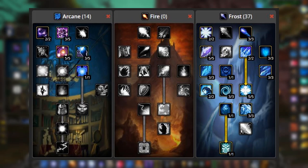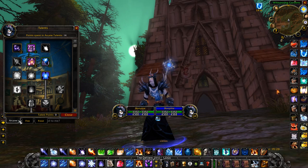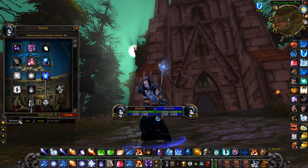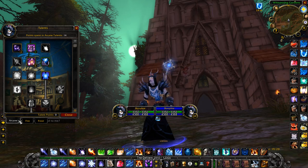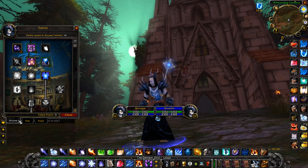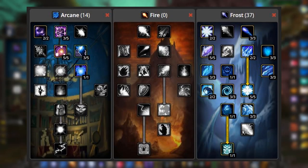For the talent tree, what you're going to be running for this SM pool is 14 in Arcane, zero in Fire, and 37 in Frost. Starting off in Arcane, the most important talent is Magic Absorption — so every time you resist a frost bolt because of your 60 plus frost resistance, you'll have a chance to get back 5% mana for each resist. This will basically keep you with unlimited mana. We also take Arcane Resist for the extra armor, which is very useful in this pool.